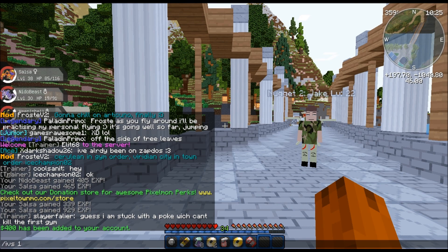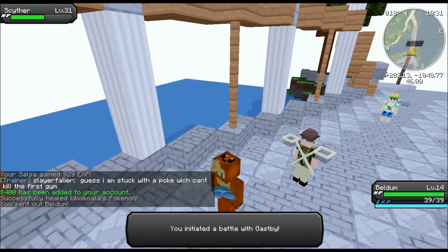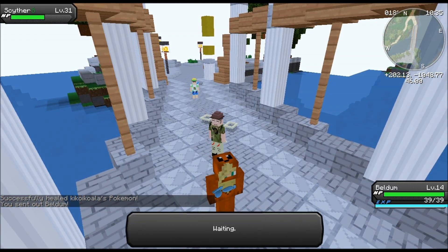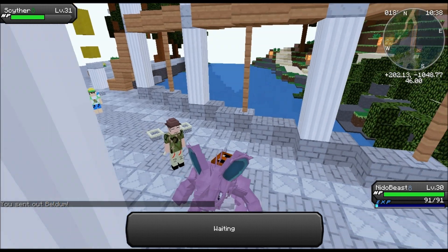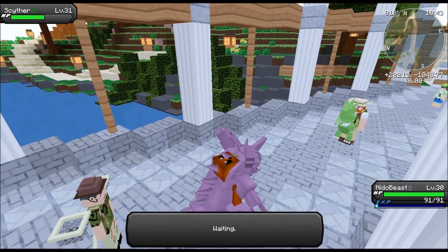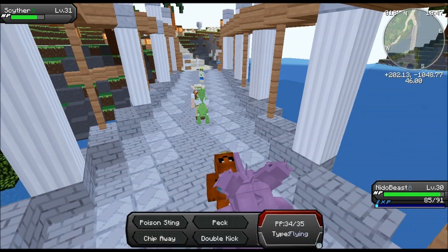Move on to trainer number 3 - go for a Pokeheal. Let's get some more experience on Beldum. Gatsby - I love that name, dude! Agility - speed increase, so I won't be able to hit first. Fury Cutter - why do these guys have such terrible moves?